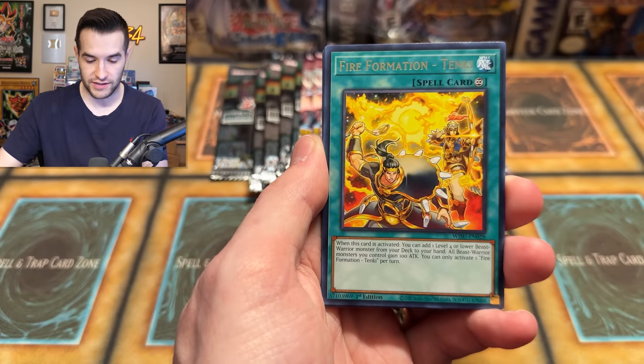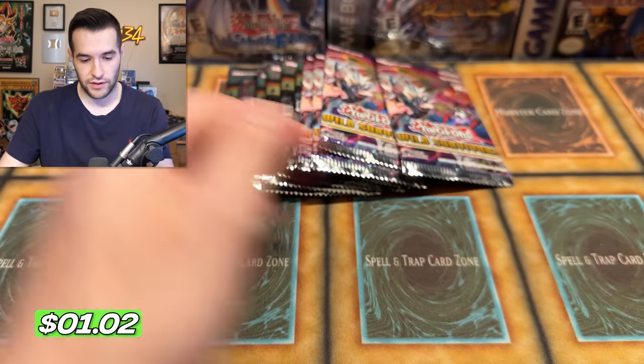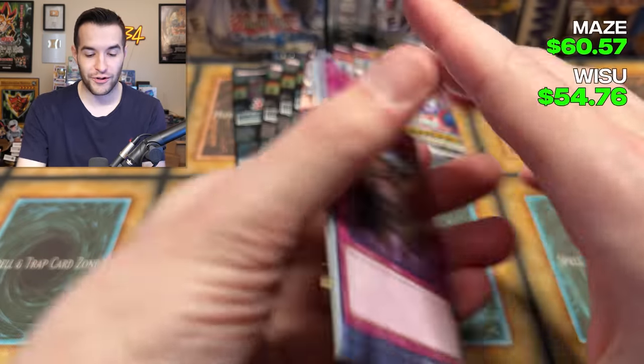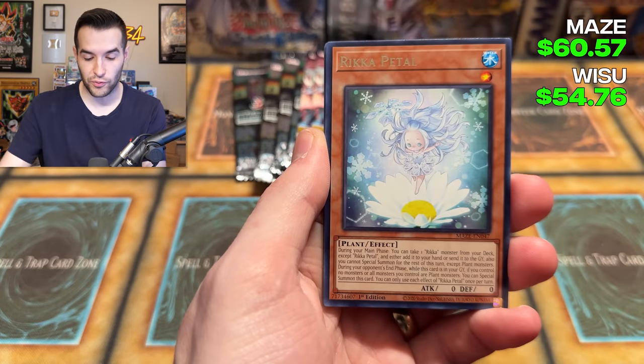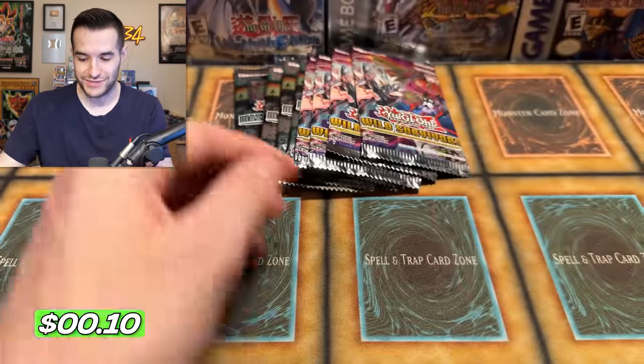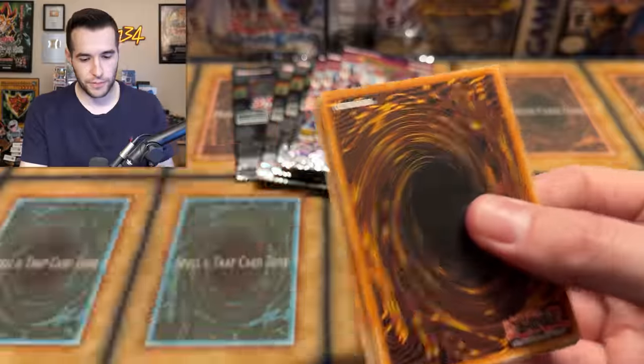If someone pulls a Collector Rare, that probably ends it. There Can Only Be One, Zolda — didn't pull anything there. Wild Survivors, will Maze take hold of this battle and win the improbable? Royal Decree, Rika, Overload Fusion, Treacherous Trap Hole, Super Ancient Deep Sea King. Now it's four packs left — I guess two of them are hiding.